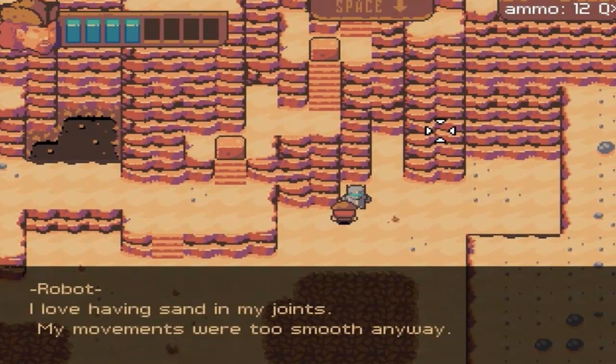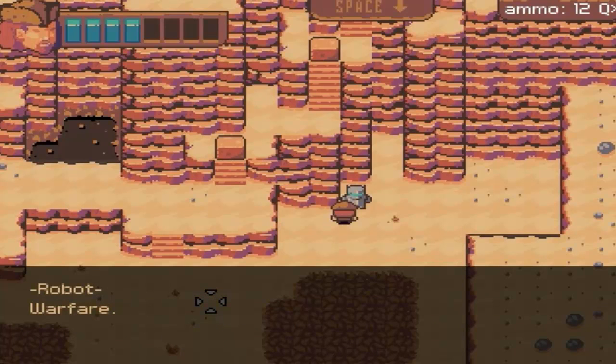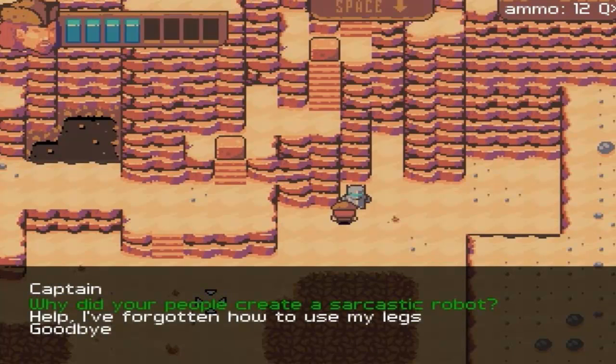Who's this? A robot. 'I love having sand in my joints. My movements were way too smooth anyway.' I like that. 'Why did your people create a sarcastic robot?' 'Warfare.' A bunch of sarcastic robots at war — that'd be awesome.